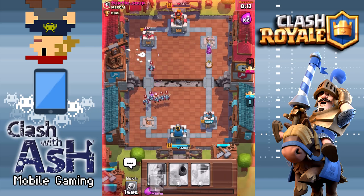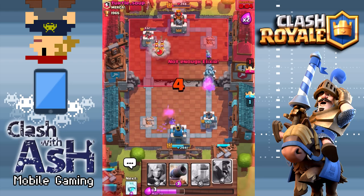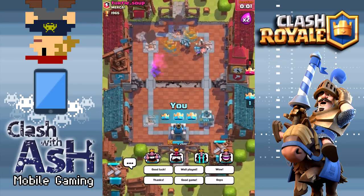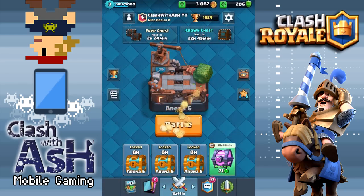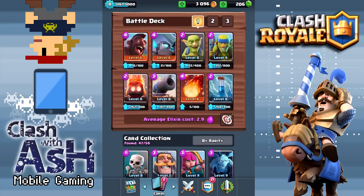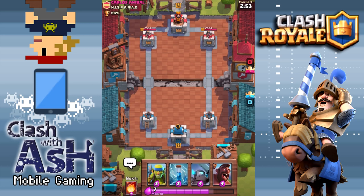Let's put another Musketeer down — there's only 10 seconds left. Musketeer is going to be targeting the Royal Giant. Skeletons on the King Tower — Musketeer, one shot! Literally one second left in that match. Well played, Turtle Soup. That was a good match — I thought for sure it was going to be a tie, and it would have been my own fault. I was still focusing on the Crown Tower when I could have been going after the King Tower. I'll have to re-watch that one to see what did that damage.